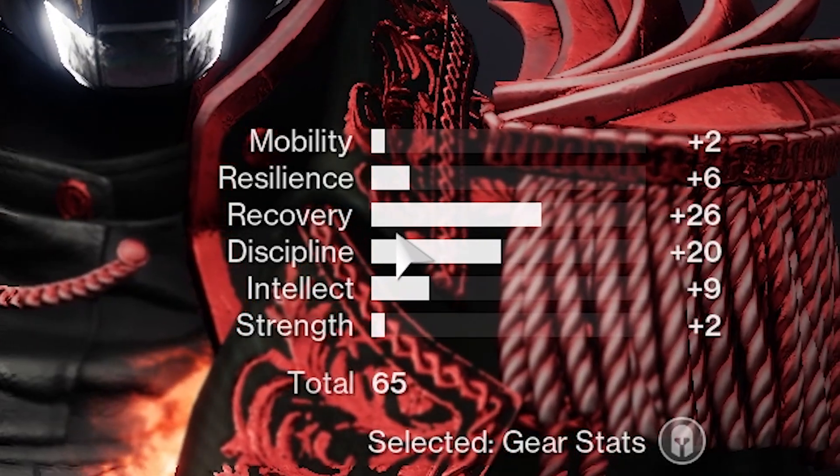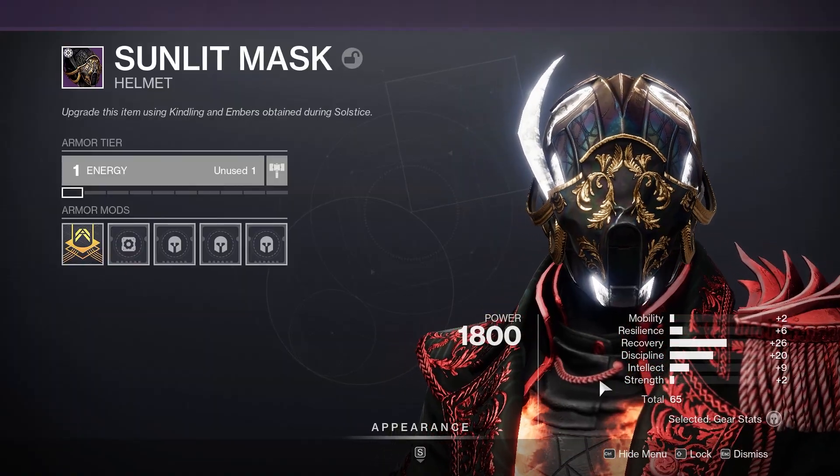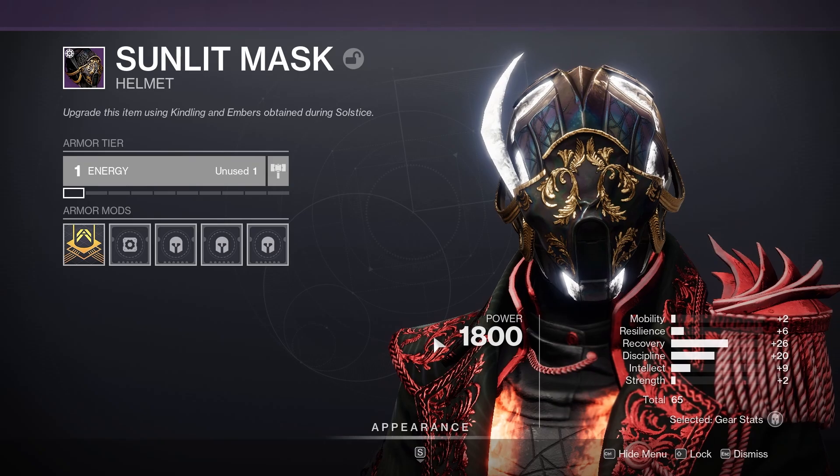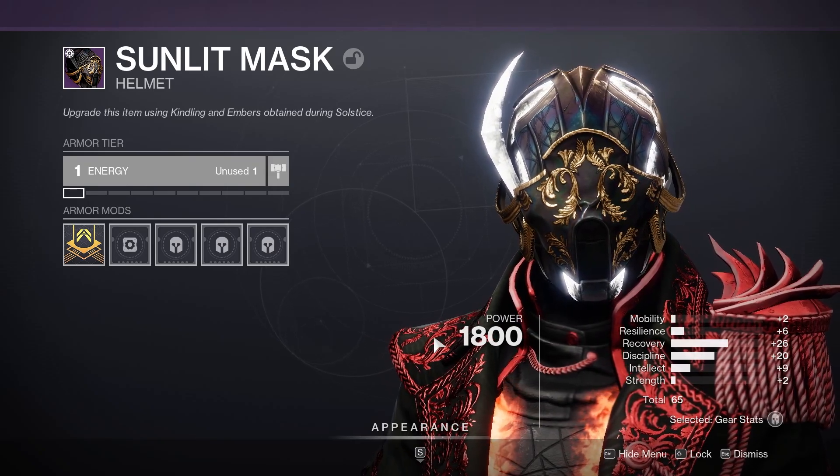As you can see, we just got a 26 recovery, 20 discipline armor piece — a 65 roll on the first one I just did for you guys. This is a super easy farm. If you're new or don't have god roll armor on all your characters, you're going to want to abuse this.